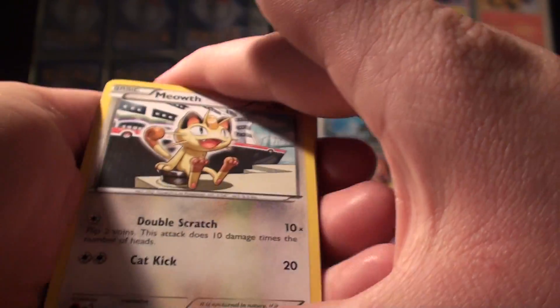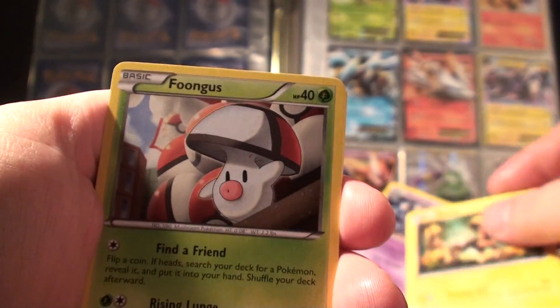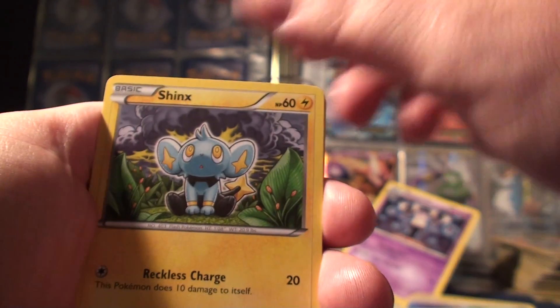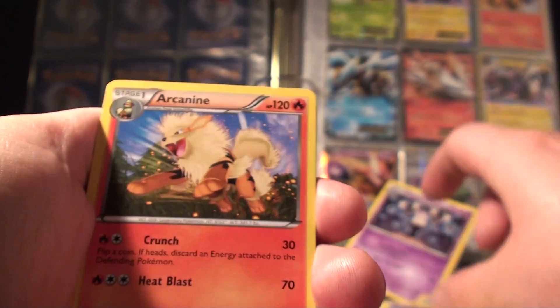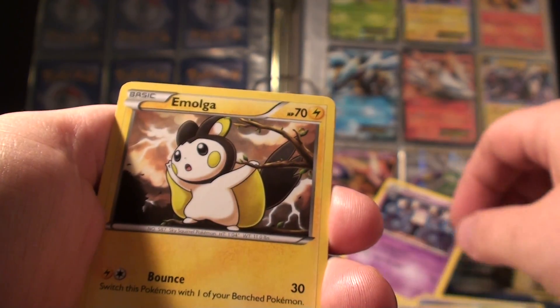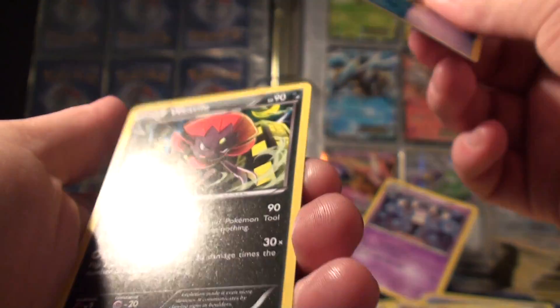We have a Meowth, a Blitzle, a Foongus, another Foongus, a Vanillite, a Shinx, an Arcanine, a Cinccino, a Moogus, a Simipour Rare Reverse, and a Weavile.